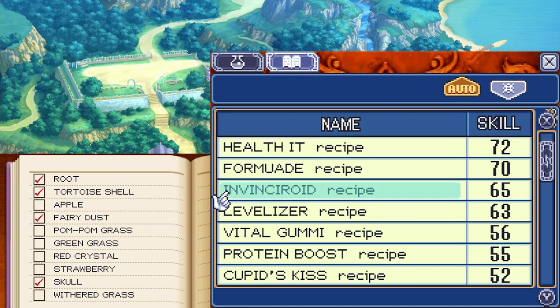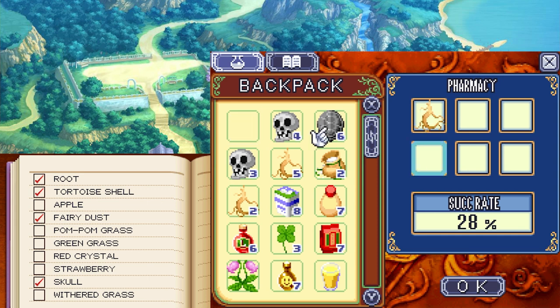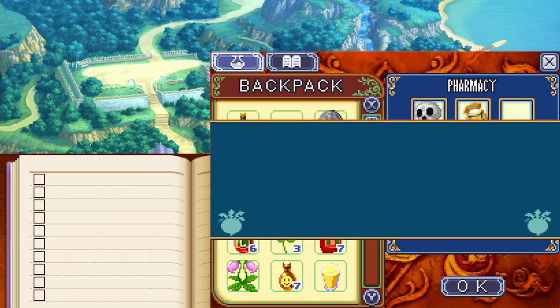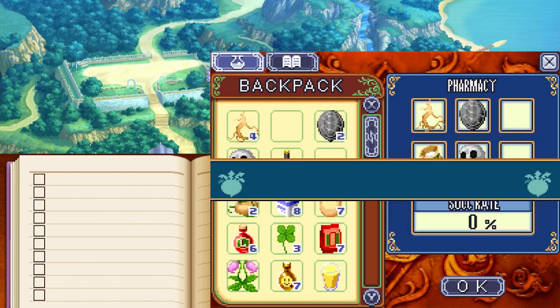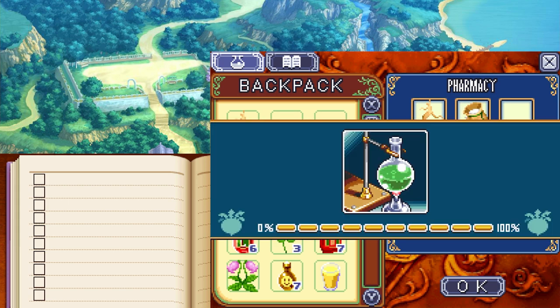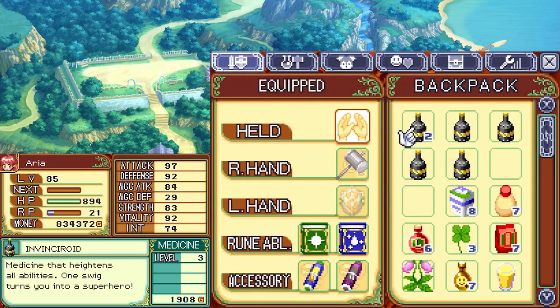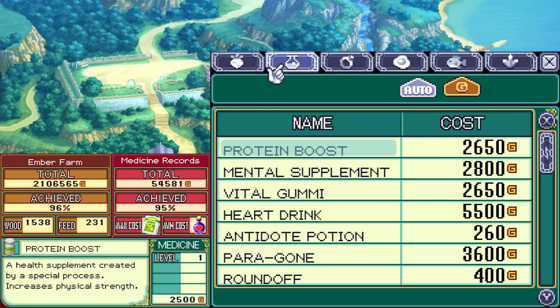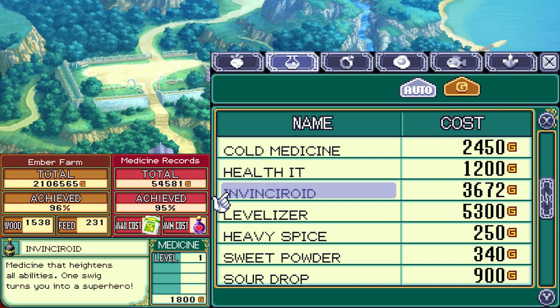Now I'm going to need to take one root, one tortoiseshell, one skull, one fairy powder, and one fairy dust all together for the 28% chance at making the level 65 recipe, Invinceroid. Skill level increased! Invinceroid: medicine that heightens all abilities, once a week turns you into a superhero. I'm just going to ship the level 2 variant — that finally puts my medicine at 95%. Oh, I had already shipped it — I just hadn't created it. I didn't even need to ship it, but it's fine.